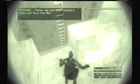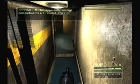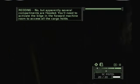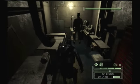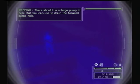Fisher, we just intercepted a radio call from the Maria Narcissa. She's reporting a hull leak and asking for an escort. The ship is sinking? No, but apparently several compartments are flooded. You'll need to activate the bilge in the forward machine room to access all the cargo holds. I saw something down there.